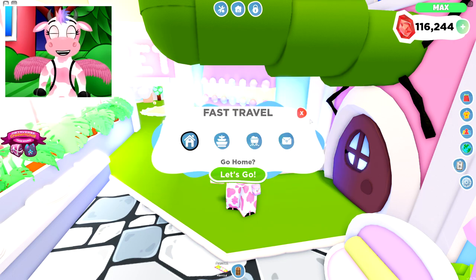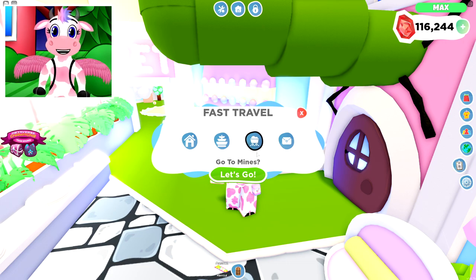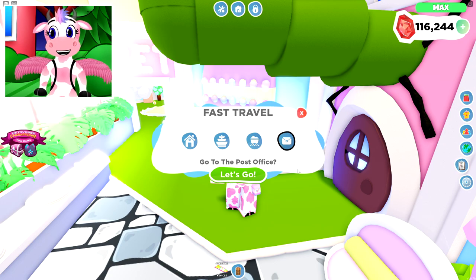Below that is your Fast Travel menu with four teleport options: Home Teleport goes to your house, City Teleport goes to the center of the game, Mine Teleport takes you to the mines, and Post Office Teleport takes you to the post office where you can pick up mail.